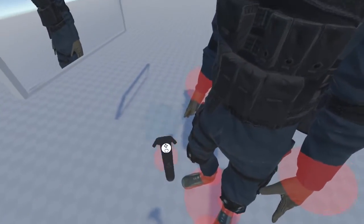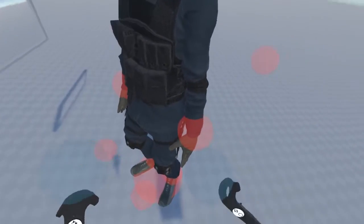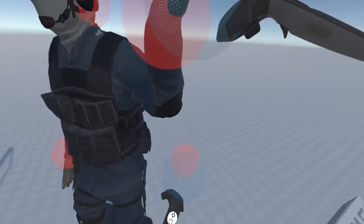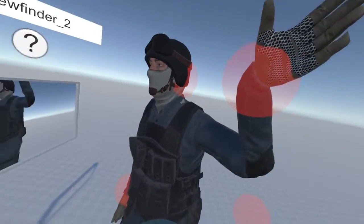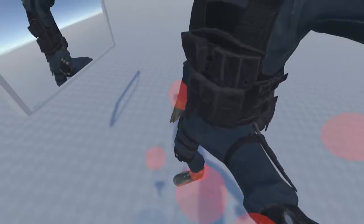You'll see he has more of these red points than the tennis ball did. These are all grab points. If we grab them and move them, you can see him animate. You can grab more than one point at once, by the way. This is where the fun comes in — you can actually pose him however you'd like, and he will move more or less as you'd expect.